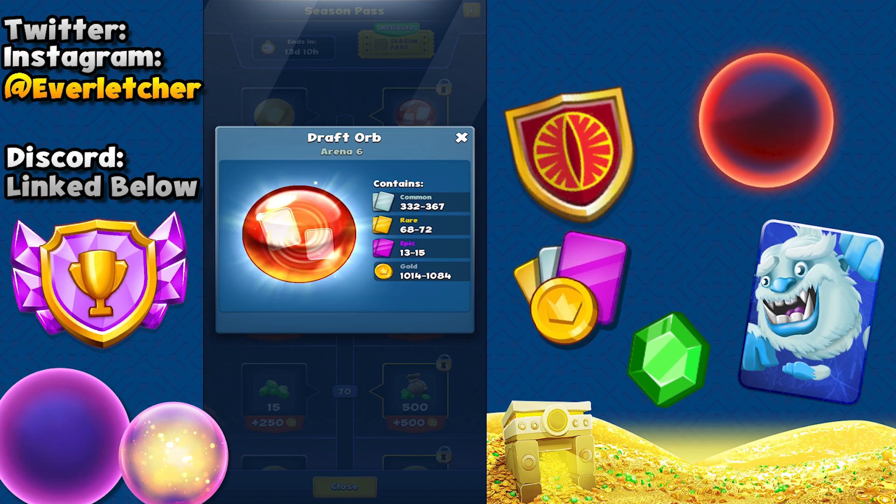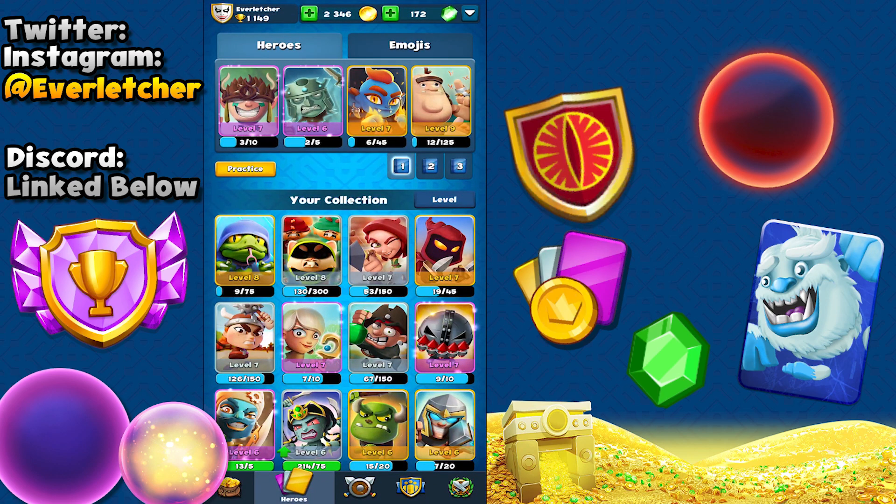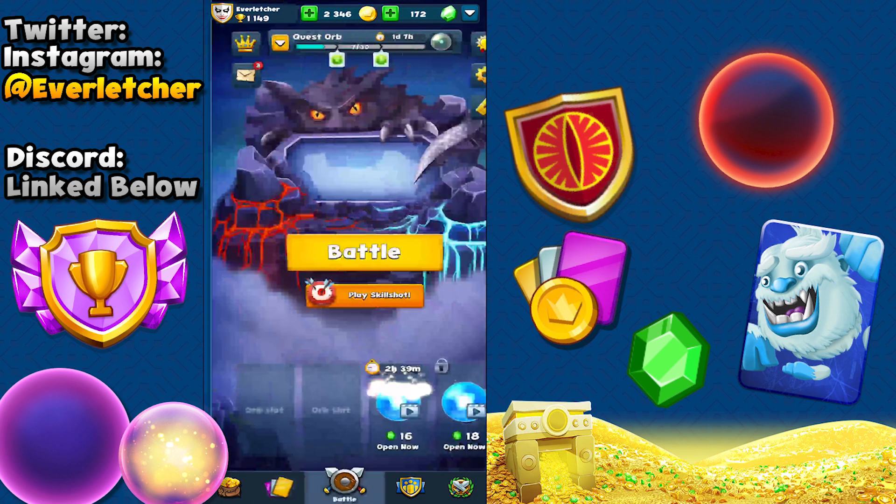All you're getting for the free stuff is rare orbs, but at the top you have another draft orb. You're getting a ton of stuff guys, so honestly I would recommend getting it — it's going to help you out a ton. This is the deck I've been rocking recently, let's hop into a game and play a couple.